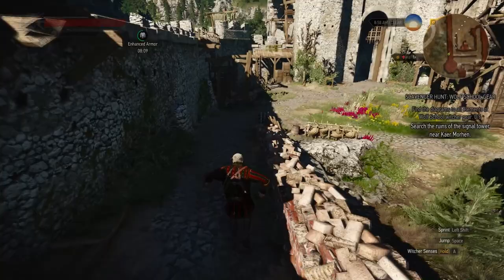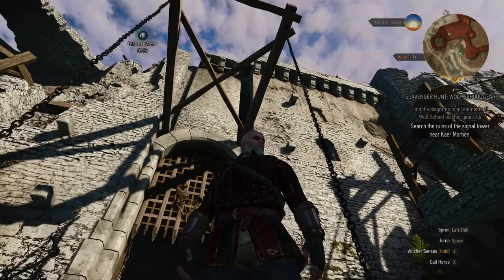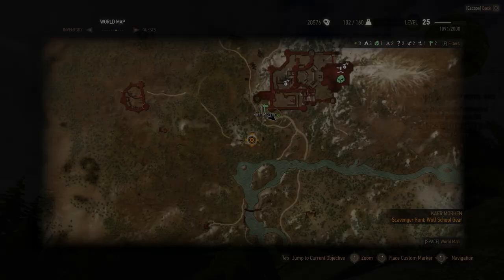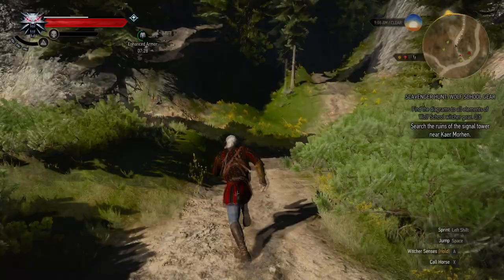According to my minimap, I'm going the right way. Kaer Morhen's a pretty cool place. So how do I get to this thing? Is that where we're going — that thing up there? I'm just going to follow the dotted line here and hope that it takes us where we want to go, because I'm not sure how else to get up there. Okay, I guess we just follow this little trail here.